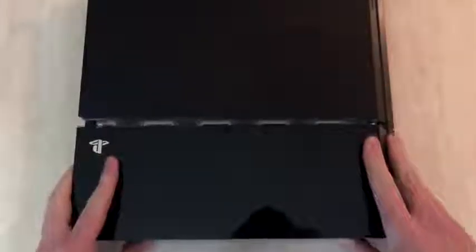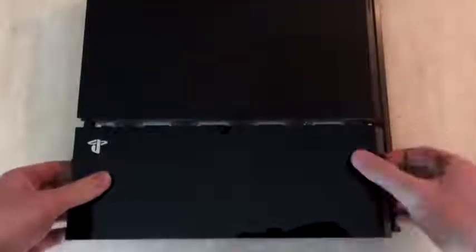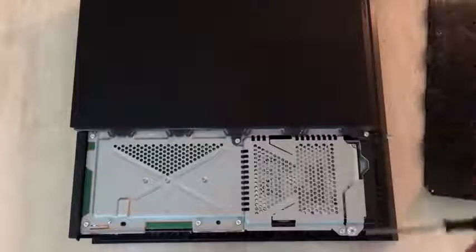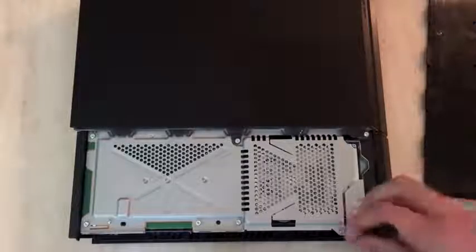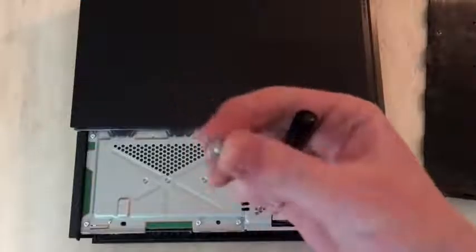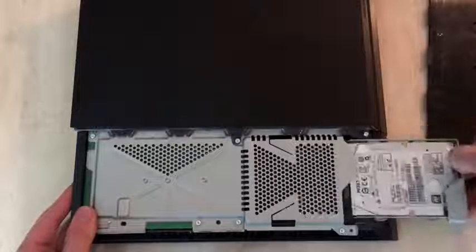We're going to be removing the old hard drive that came with our PS4 and replacing it with our new SSD. The first thing you want to do is slide off the top part of your PlayStation 4. You're also going to need a very small screwdriver for this. Go ahead and find the screwdriver that fits the screw — it's pretty small. I recommend taking all the screws you unscrew and putting them in the top part of the PS4 that you removed.